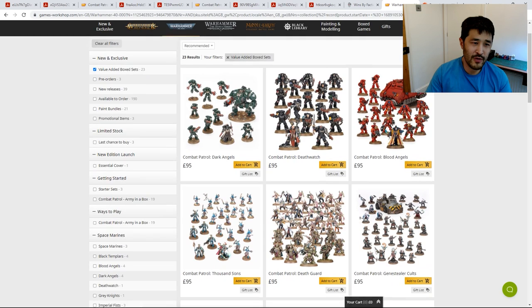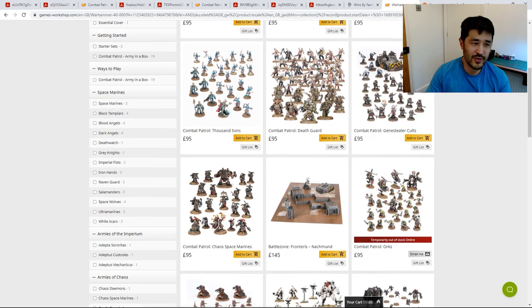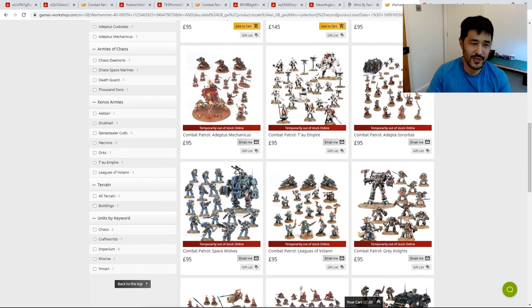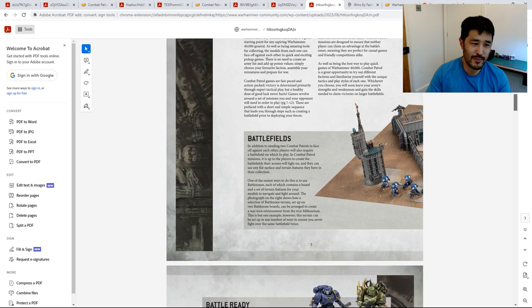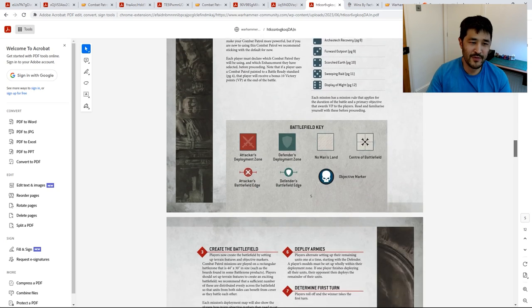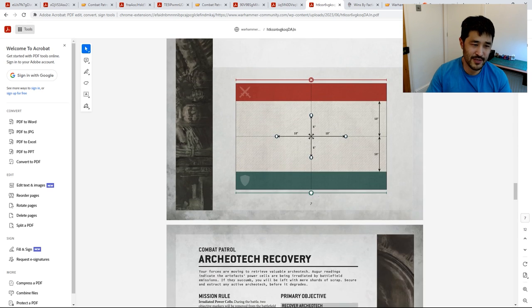So quickly going over the Combat Patrol system firstly. It is purpose-designed with sets that allow you to battle against someone else with another Combat Patrol set. They've got their own mission pack with six missions available, all for free from the Warhammer Community website, and each Combat Patrol then has army-specific rules which differ to the rules you'll find in the wider army indexes.